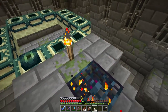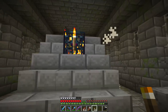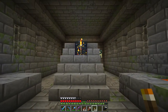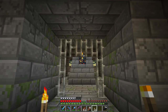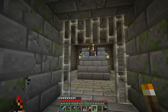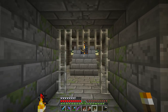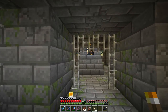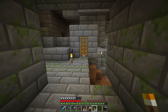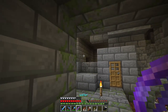This is the end portal right there! We need one, two, three, four, five, six, seven, eight, nine - nine Eyes of Ender, which we technically have right now. We'll turn that on when we're going to the End. Portal rooms always look the same - once you find the silverfish spawner and the end portal blocks, you've found the portal room. The spawner is up to you - I'll keep it for now, maybe do something with it later. Be careful, silverfish can be really overwhelming.